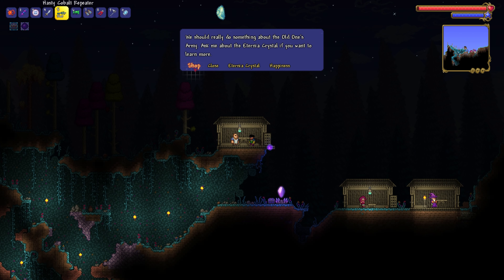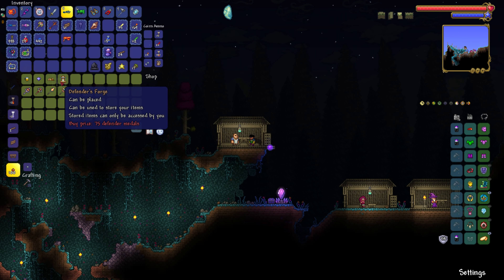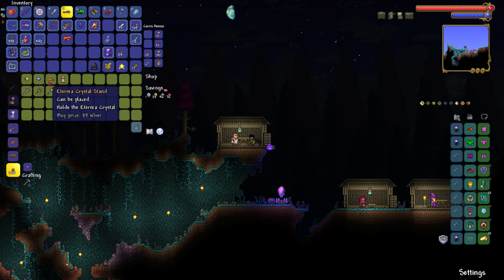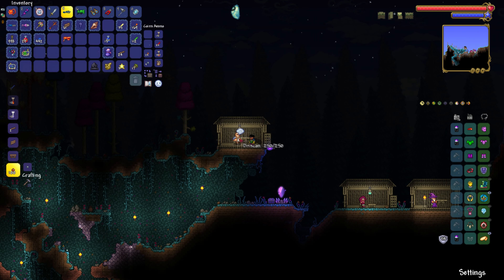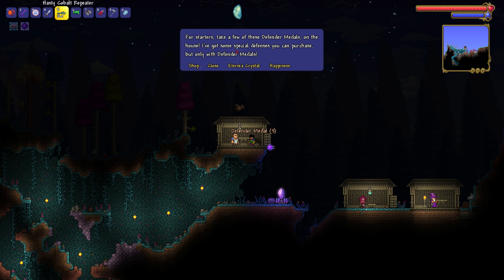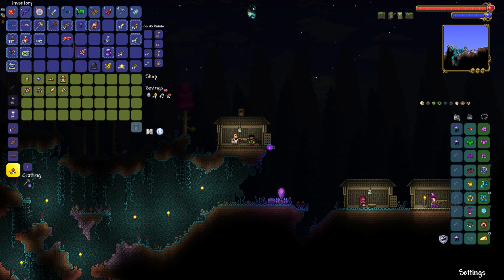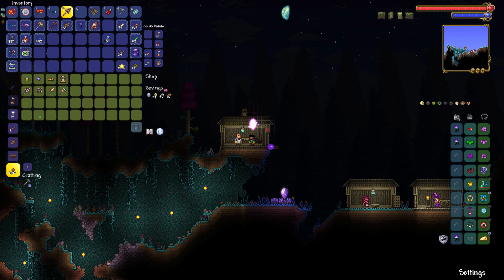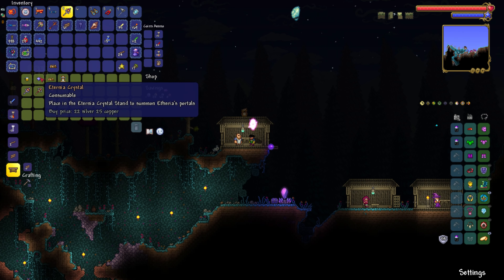This is the Tavern Keep. He's part of a special event and he sells stuff for Defender Medals. He's going to give me five — I'm going to get a Flame Burst. This guy is part of the crossover event from Dungeon Defenders 2, which is sort of a permanent addition to Terraria. So we need the Crystal Stand and the Crystal.